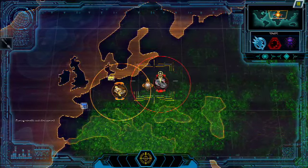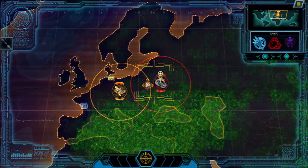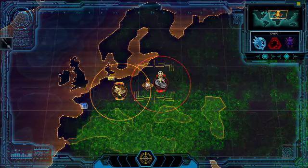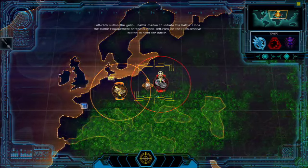A Nod base was stealthed in the area. Stealth Nod bases and Strike Forces can be revealed once they overlap in our area of influence. Battles can be fought either in real time or by auto-resolving. To initiate a battle, move your cursor over the battle marker and left-click.